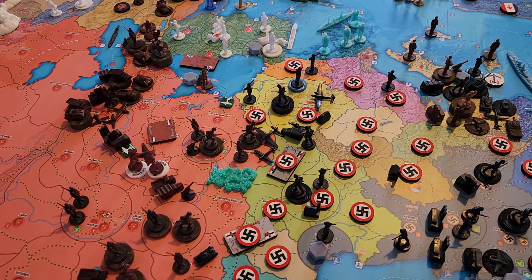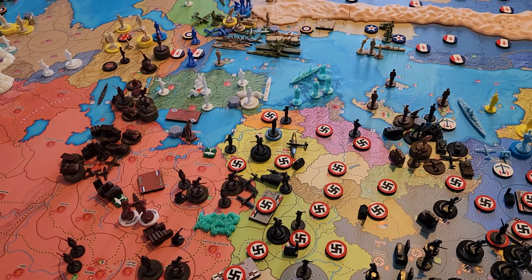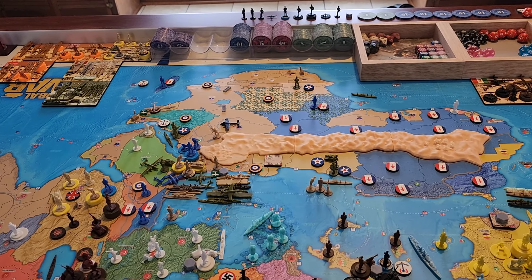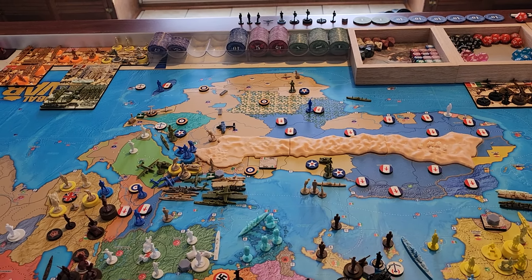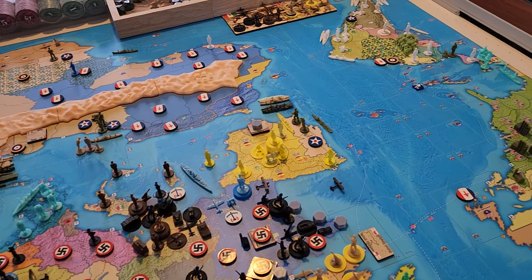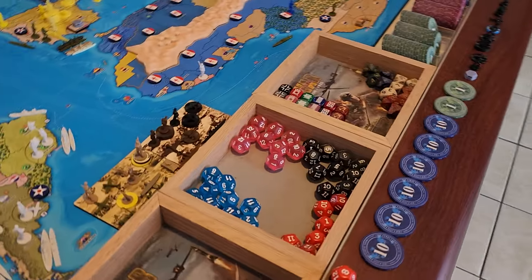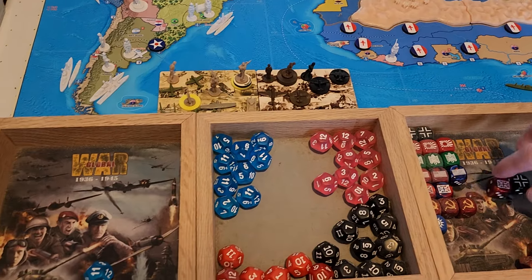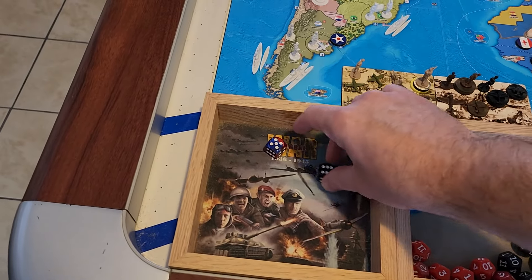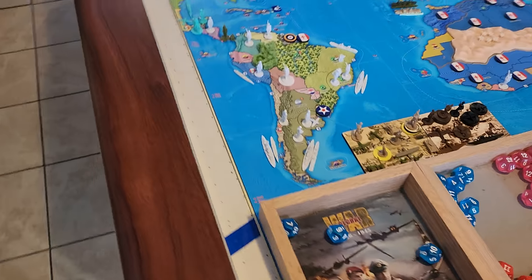We successfully bombed the railroad in Sudan and Nubia — two sections of the railroad bombed in Africa. For the convoy raid, black is Germany, red is the United Kingdom. Six to five, but they probably have better modifiers, so that's likely nothing. Everything else is on the Eastern Front.